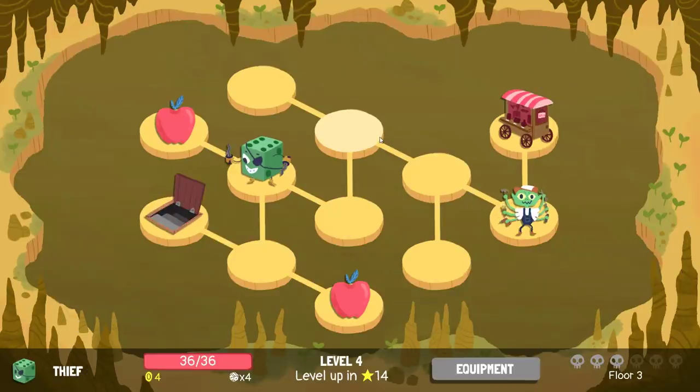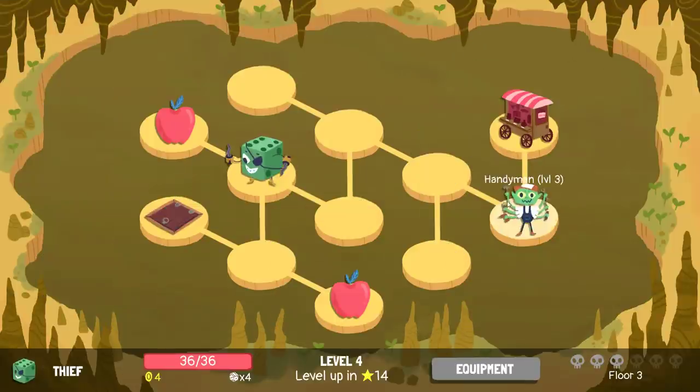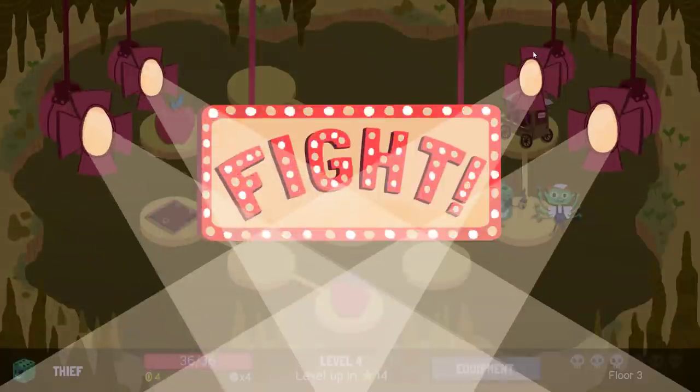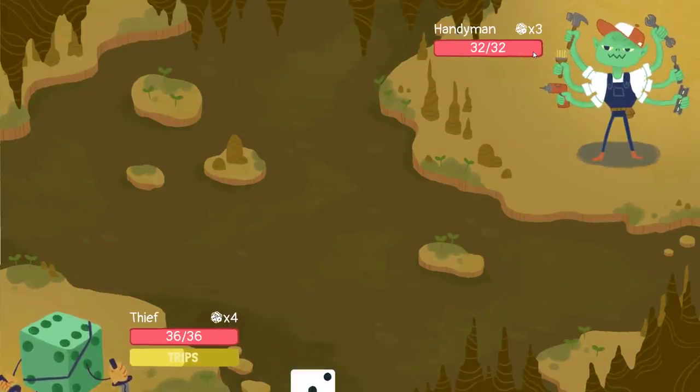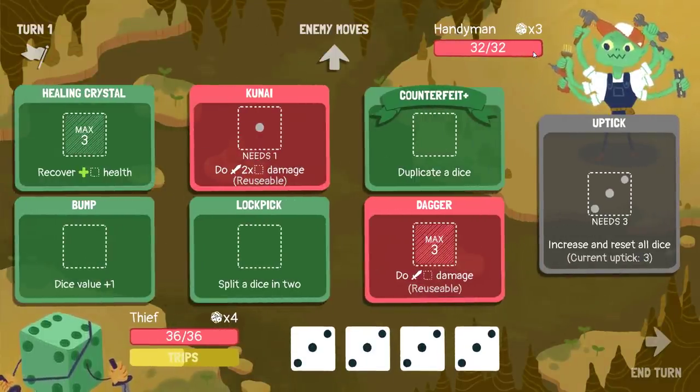Woo! That's the extra die. We're all good again, and we have all of this extra HP. Lovely. Hopefully there's an upgrade to that shop as well. Get that bump upgrade and then just go off. Bump upgrade and lockpick upgrade and then oh my gosh — life is ridiculous at that point.